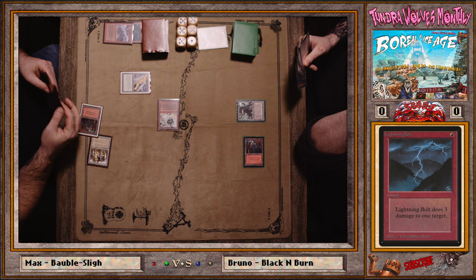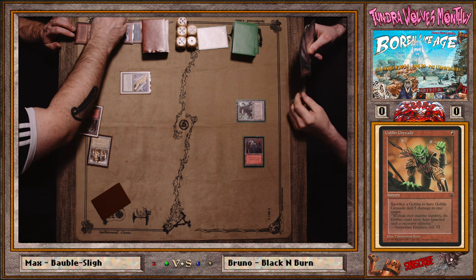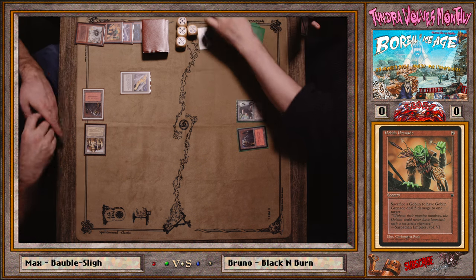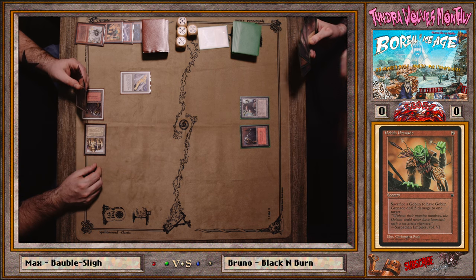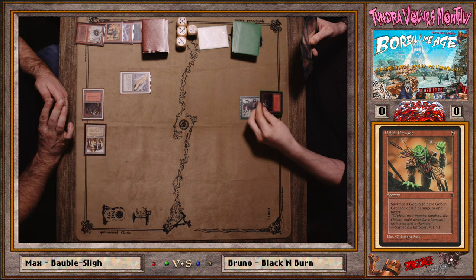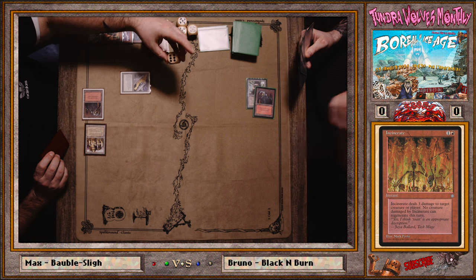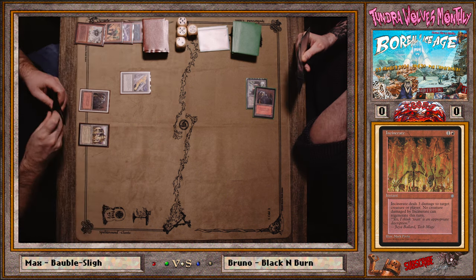You do have to use your Chain Lightnings fast in a mono red mirror. Max got his damage in and grenaded — he probably realized he got lucky the Chain Lightning didn't hit the goblin, so he went ahead: five more damage. Six damage off two mana — that's two Lightning Bolts. Now with Black Vise, his opponent's in a pickle. Max is probably taking game one.